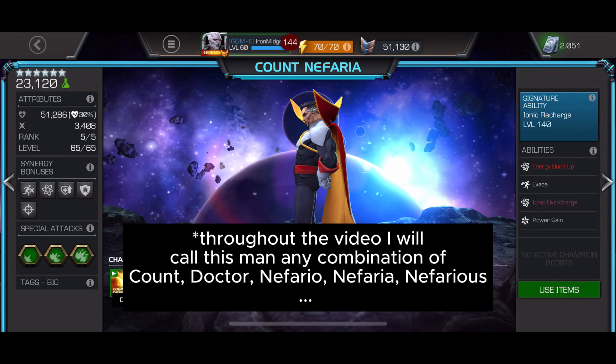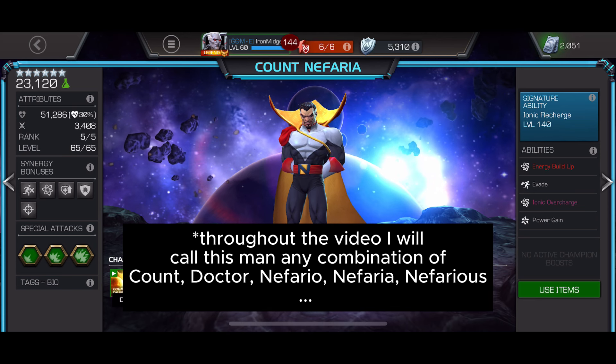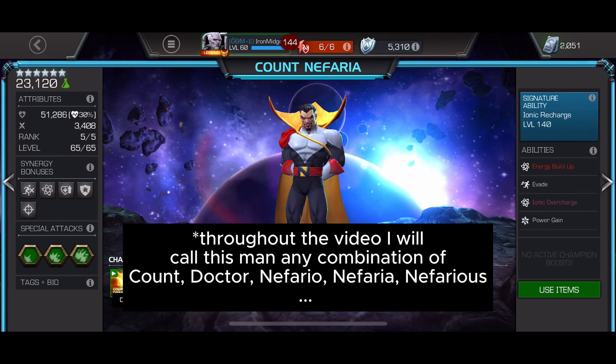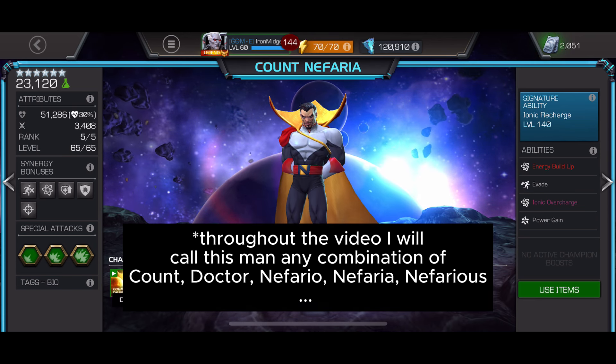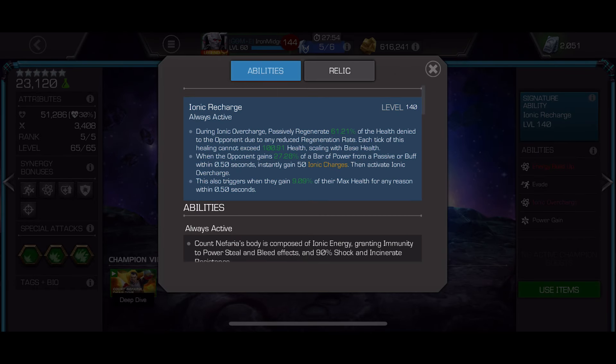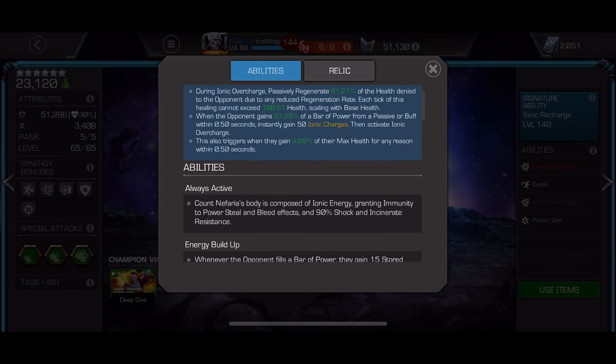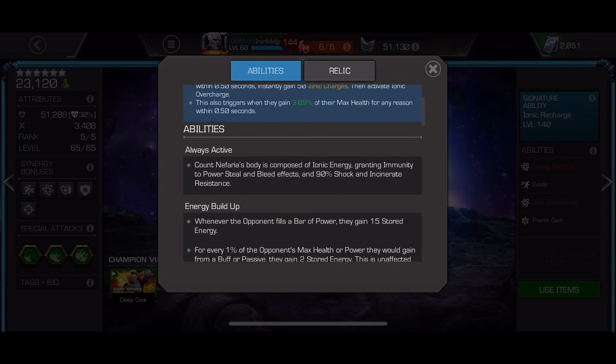G'day everyone and welcome back to the channel. I was lucky enough to pull a 6-star Count Nefaria from the web store code that we all put in for the 3 crystals. I popped them and there he was, so I had to rank him up to Rank 5. I don't have the Ascension dust at the moment, but I'm planning to fully max him out. I'm absolutely loving him — he's insane.